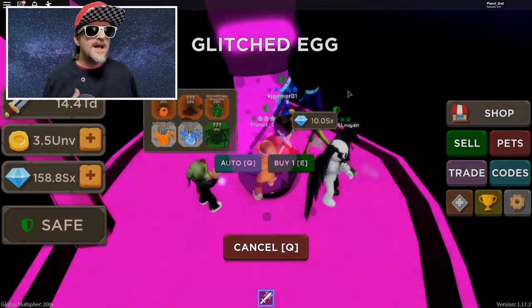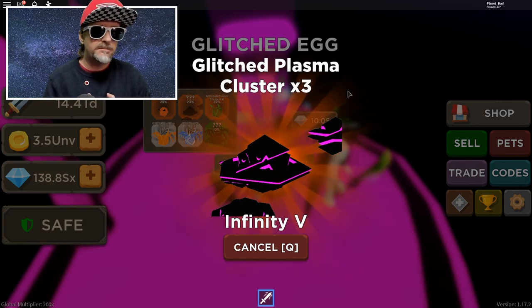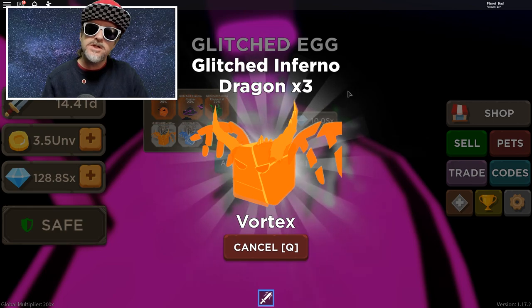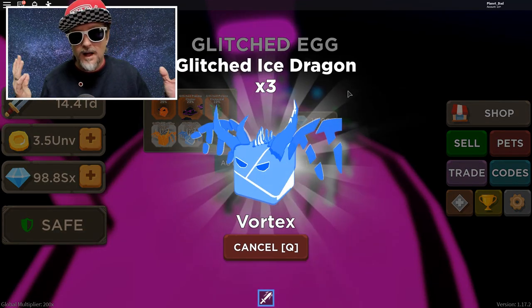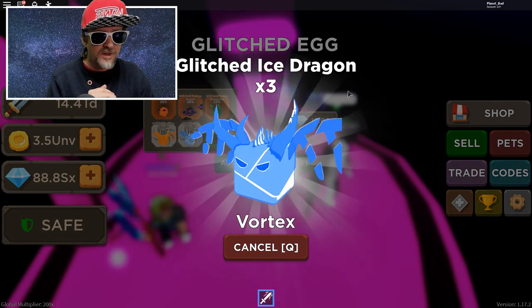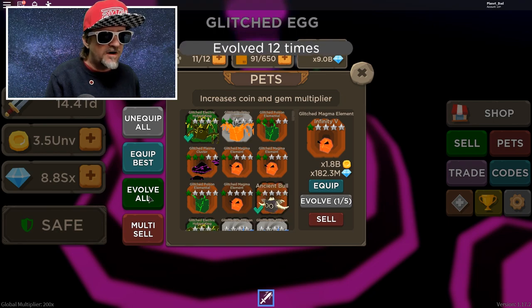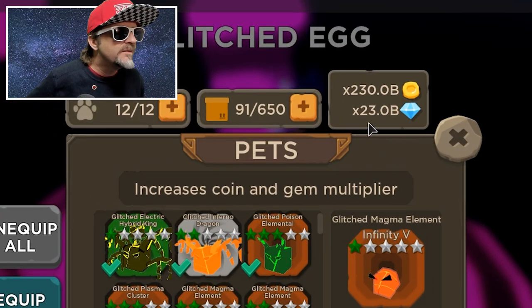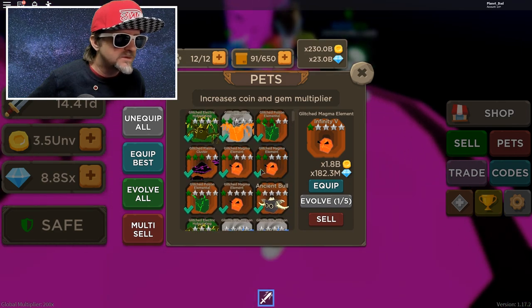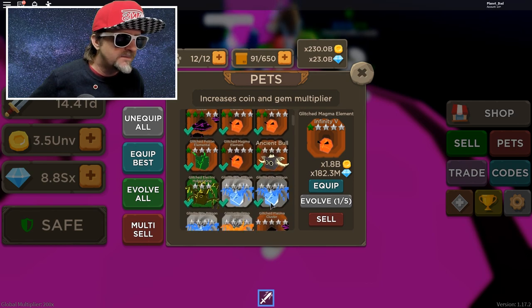I'm over at the glitch egg now and I'm going to hit auto buy. It's expensive so I can't buy that many, but the point is I can buy enough to give away on the live stream - we pop into the game and give away pets, jumping servers so people can follow me in. We do that for speed champions, bubblegum simulator, whatever simulators people are leveling up pets in. Let's let these eggs open and see what we get. We opened a bunch - now evolve all, unequip all, and equip best. Look at that new 'equip best' button! Look at my multipliers - those are pretty solid.